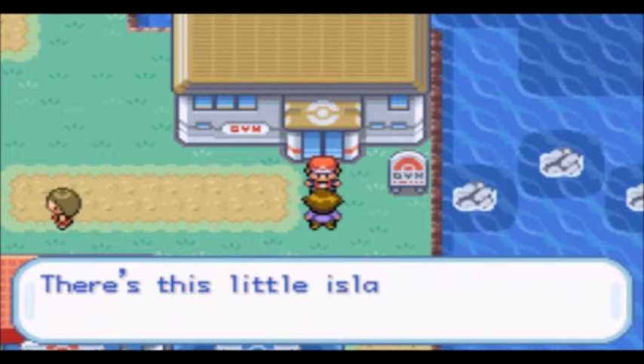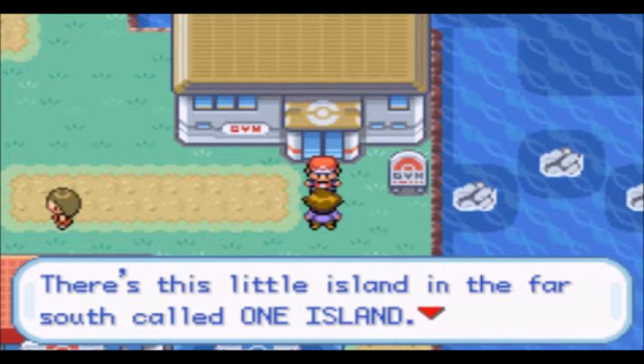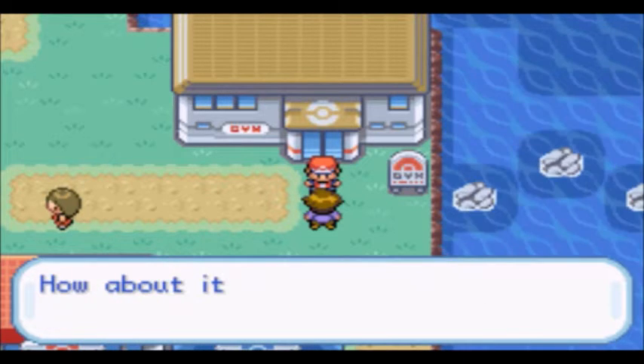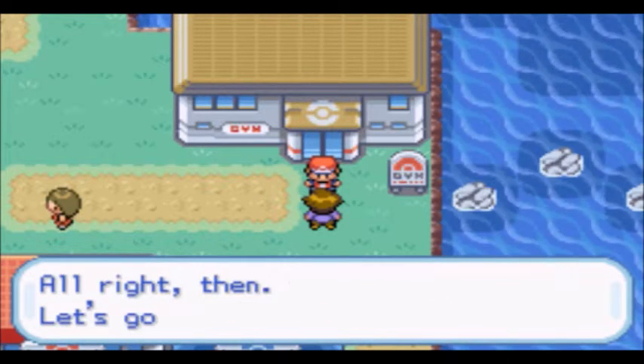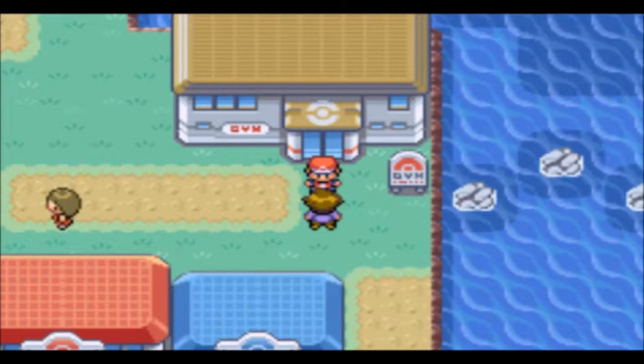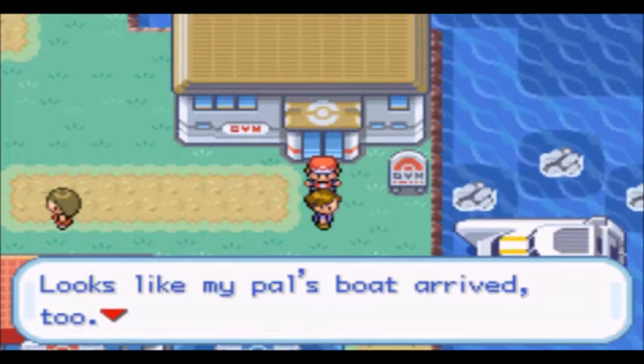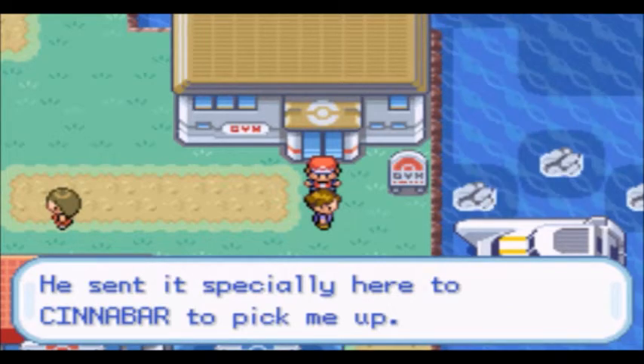Listen — since we met up here, how about spending time with me? There's this little island in the far south called One Island. A friend invited me, so I'm on my way out there. How about it? Do you feel like coming with me? We are going to do this. Looks like my pal's boat arrived too — he sent it specially to Cinnabar to pick me up.